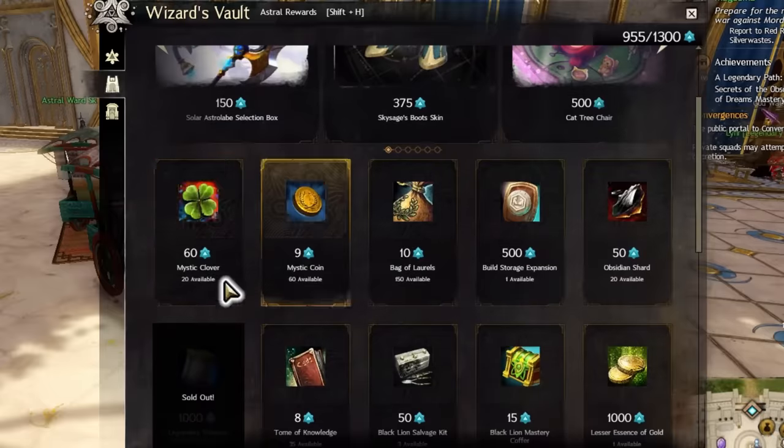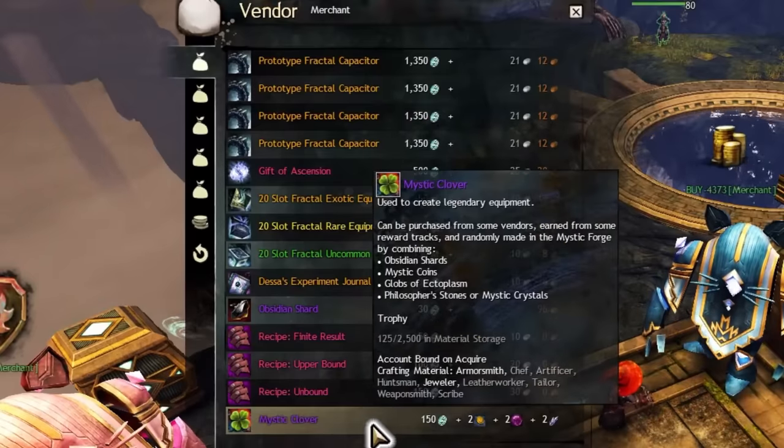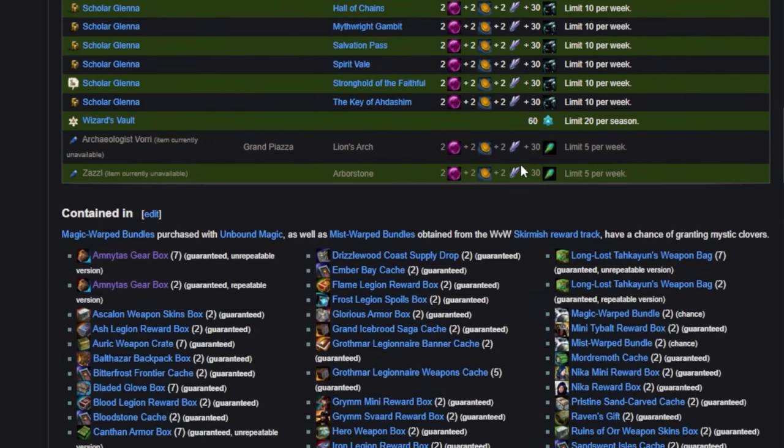Nine Mystic Clovers. These are from the Wizard's Vault, Strike Merchants, Raid Merchants, Fractal Merchants, and a few other various locations throughout the game. If none of those work for you, check the Mystic Clover page for even more options.